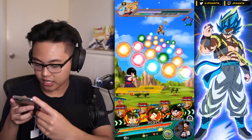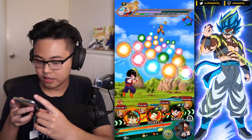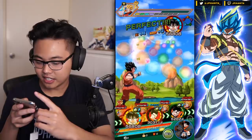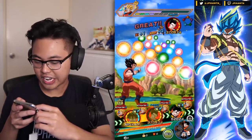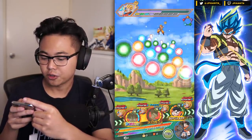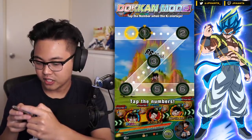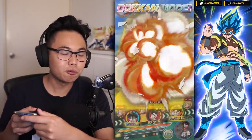We need six ki. We do get the Dokkan Mode — yes! This might do some damage here. I just realized Kid Gohan's hair is a little spiked when he's going for the Dokkan Mode — that's pretty cool, like a pre-Super Saiyan form.